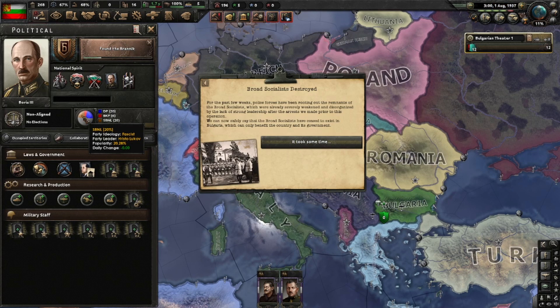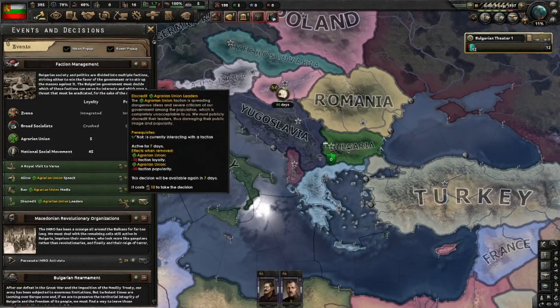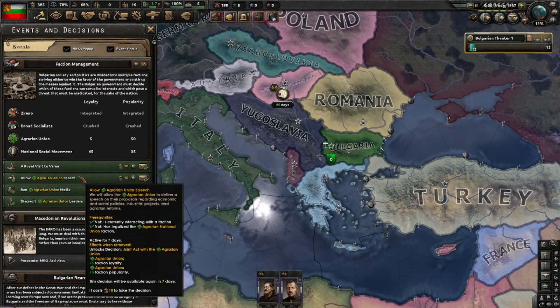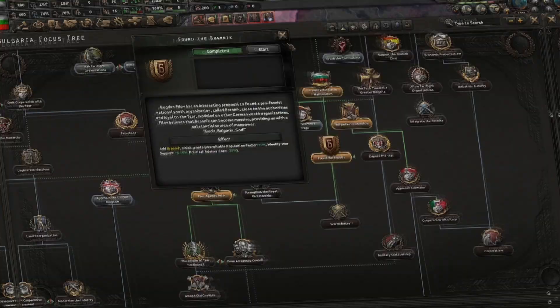The Broad Socialists are dead and we can now repress both the National Social Movement and the Agrarian Union. I still need to do that one focus to get rid of these guys, but I'll busy myself with the Agrarian Union. 'Brainwash Political Prisoners' is done and we'll 'Draw Up a Planned Regicide.' 'Found the Brannik' is done and we'll 'Ban Far-Right Organizations.'